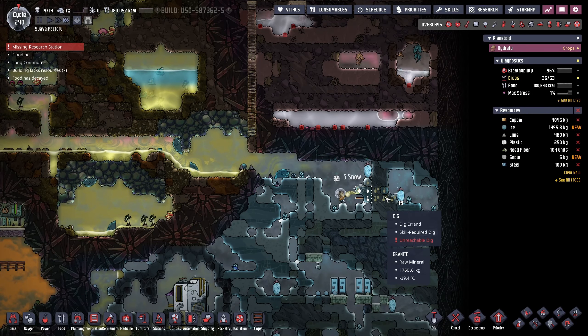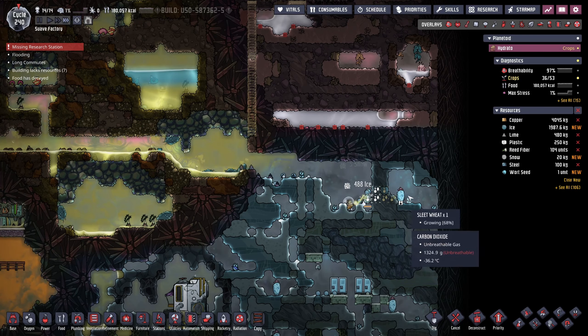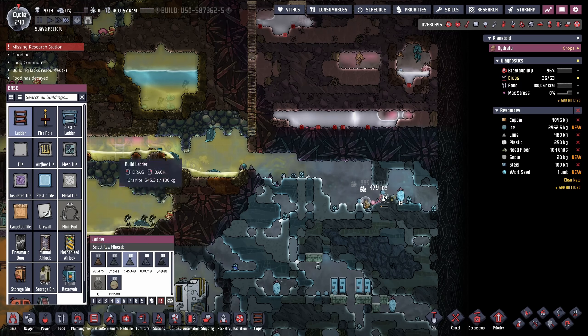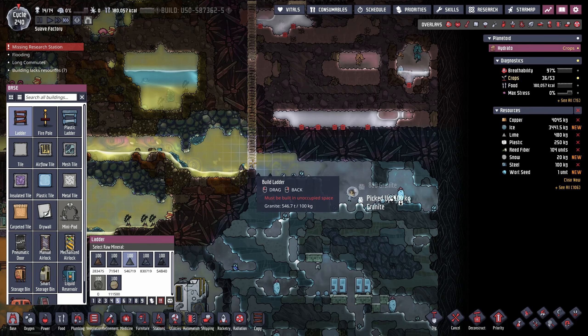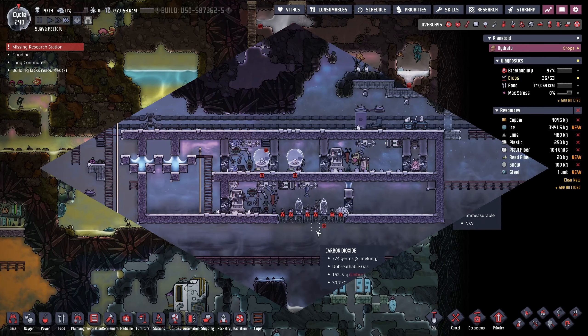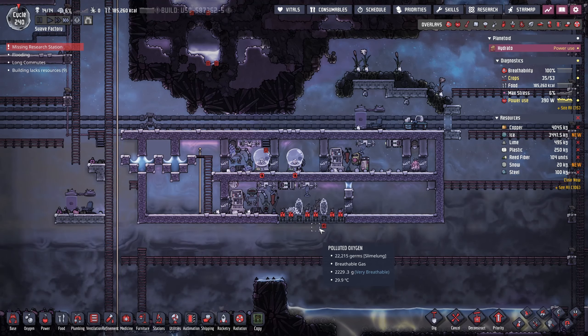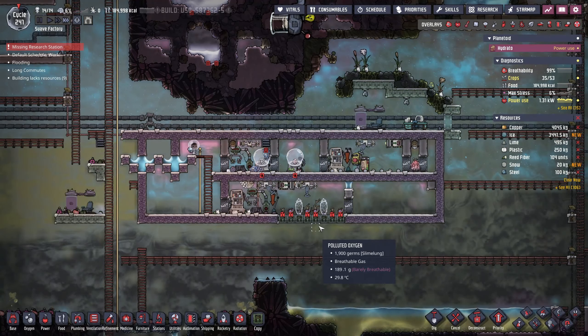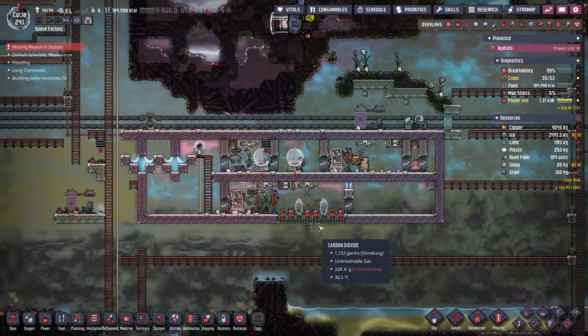As it can take 100 cycles to get a DRECO ranch online and working, I decided that I would go and grab myself some wheeze warts. There's a nice cycle between wheeze warts, dreckos and meal wood, so having these wheeze warts planted doesn't actually cost us anything.